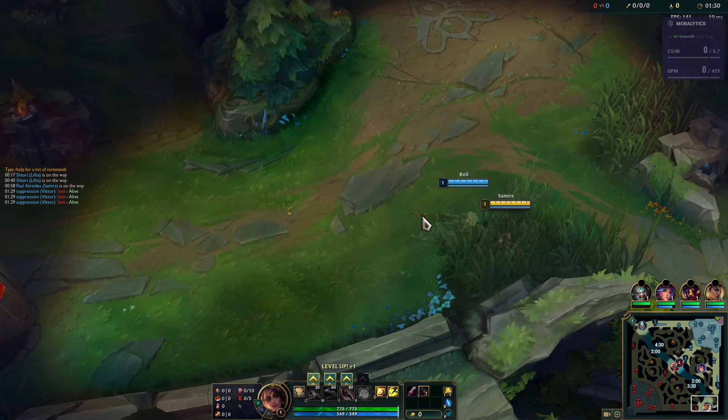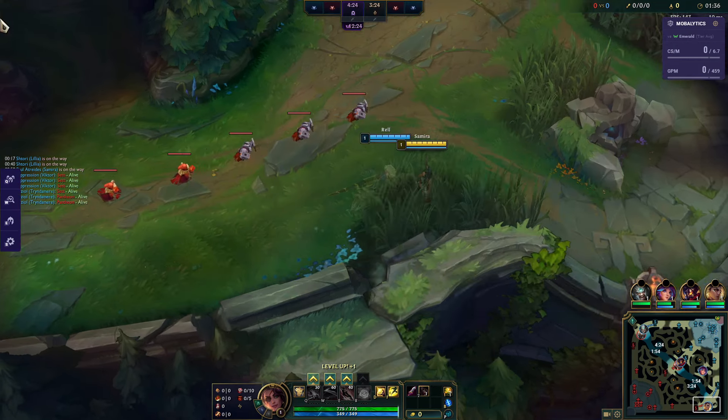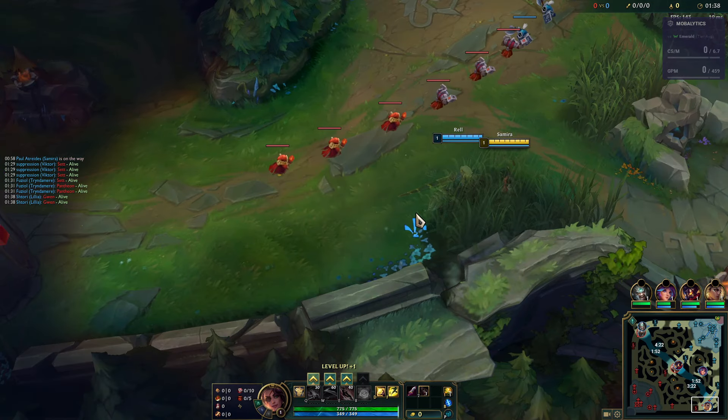The build is pretty much the same as last season — if you've already been playing Samira, you know it's just Collector into Infinity Edge into Shield Bow. It's the most basic thing.